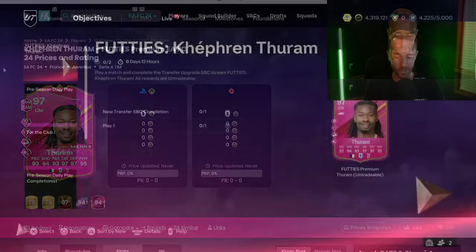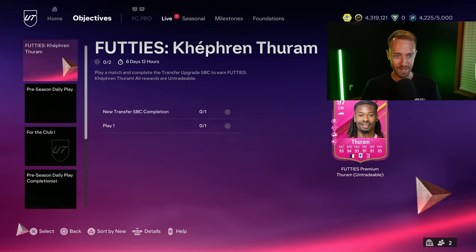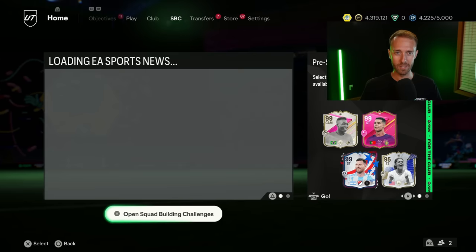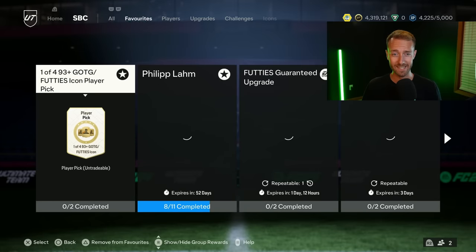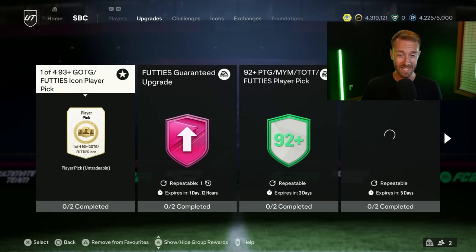Apart from that, this card's a beast as always. We know Kefrem Taram is a beast in-game. Really, the most interesting part about this card is the fact that you have to do an objective and an SBC to get the item, and it's not just a regular player SBC. So that's all there is to the Kefrem Taram — if you want to get it done, go ahead. If you're a Juve fan, you're happy.